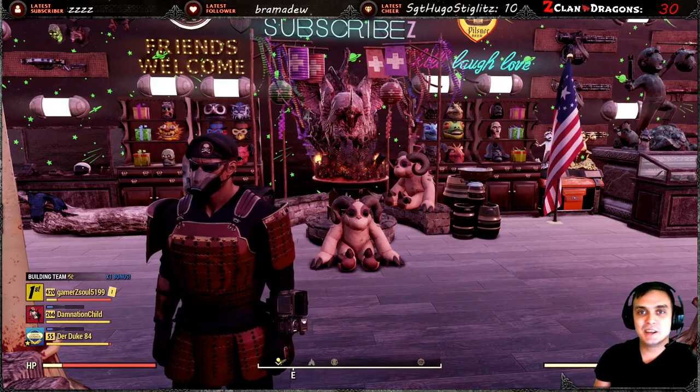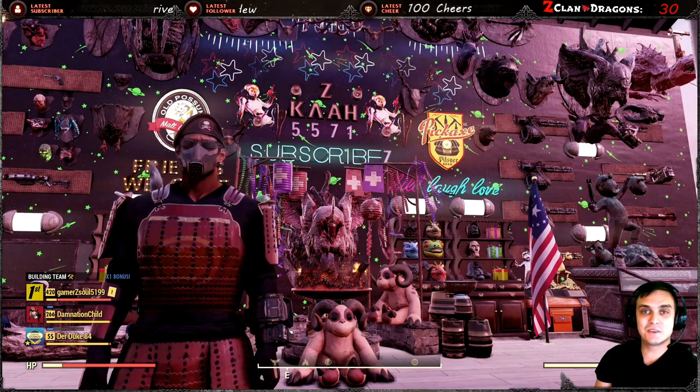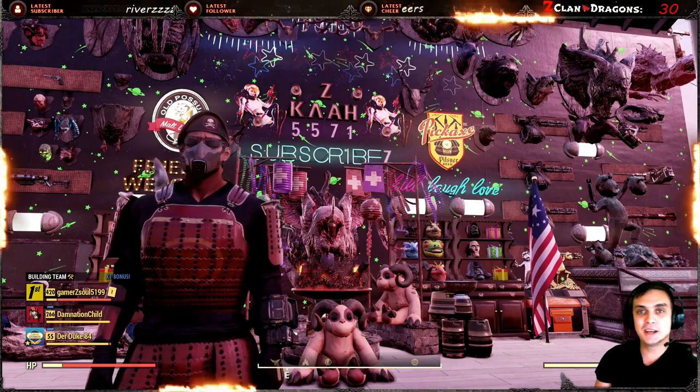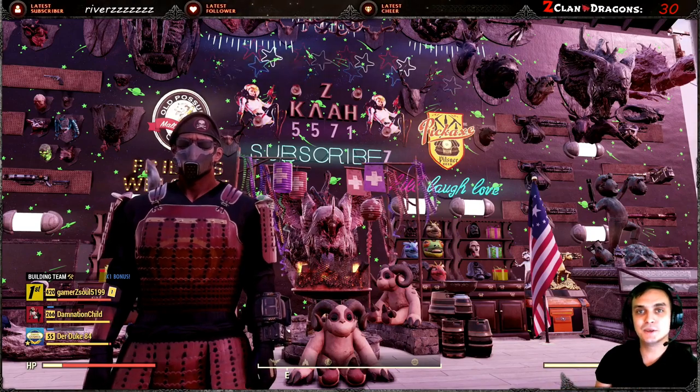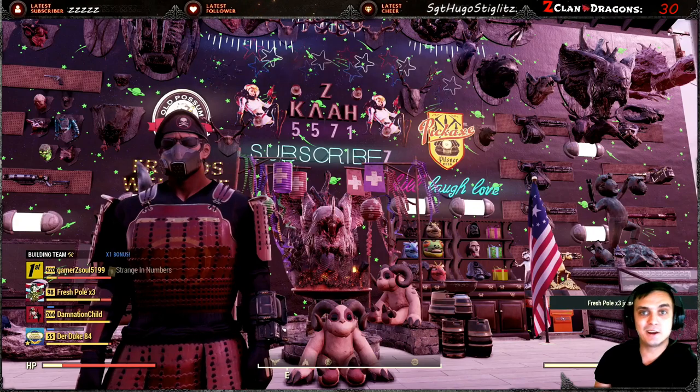Hey, what up Z Clan and everybody else. How you doing? I hope you're doing good. Welcome to my Fallout 76 notification video. In this video, we're gonna take a look at the atomic shop and the daily challenges, see what we got to do in order to make some score. So let's go and take a look at what we got on the menu today.